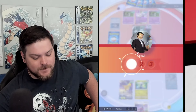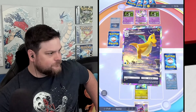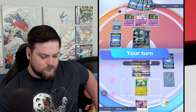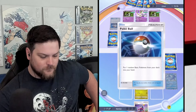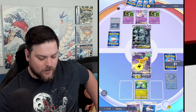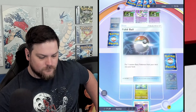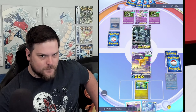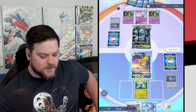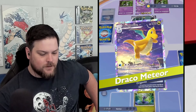This could just be over right here, if we get a hit on the active and we knock out either of the benched Scrumbies. We've used both Misty writes. Let's not only use benching this Articuno. Let's just win.